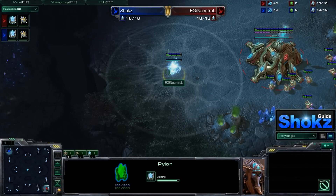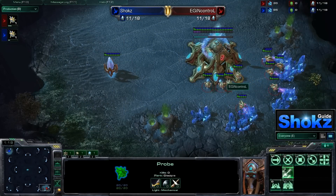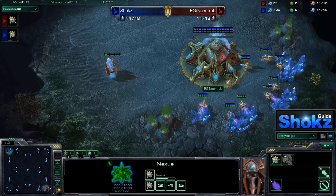Protoss vs. Protoss — nine pylon, obviously, for both sides. Both players are probably going to go for a 12 or 13 gateway, and the beginning is kind of stale.